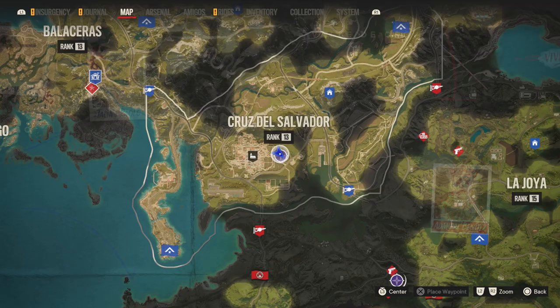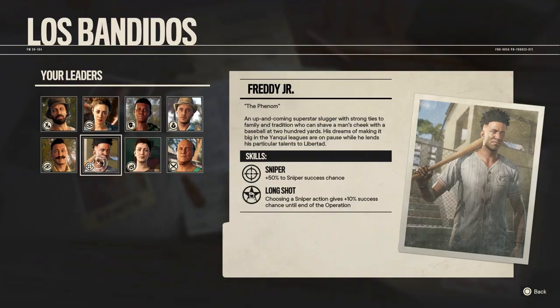To unlock Freddy Fonseca Jr., go to Valle de Oro region and complete the Stealing Home Yaron story in the Cruz de El Salvador district.